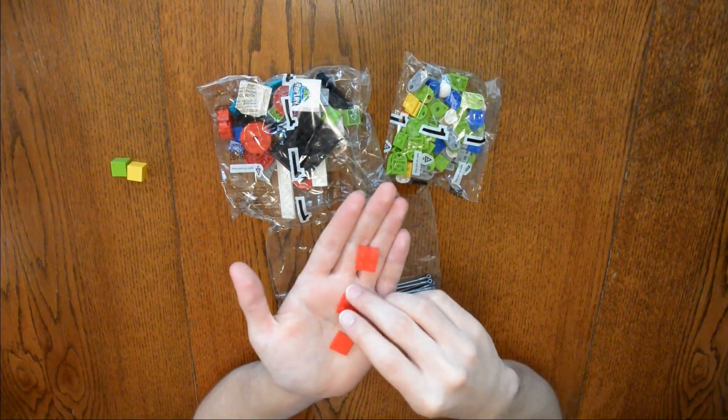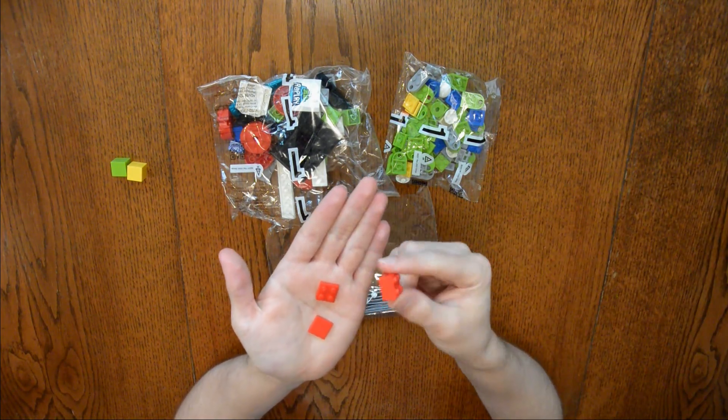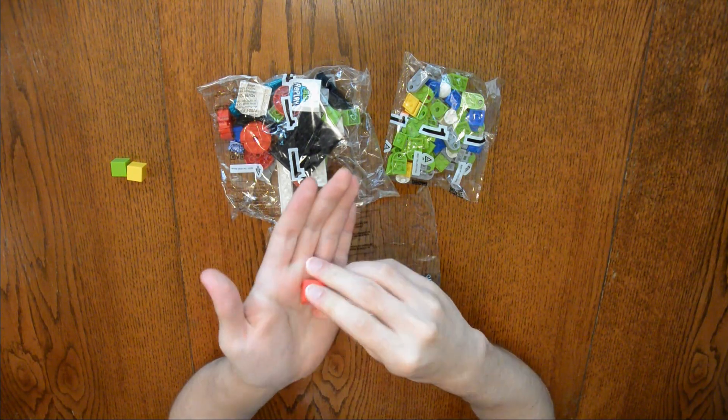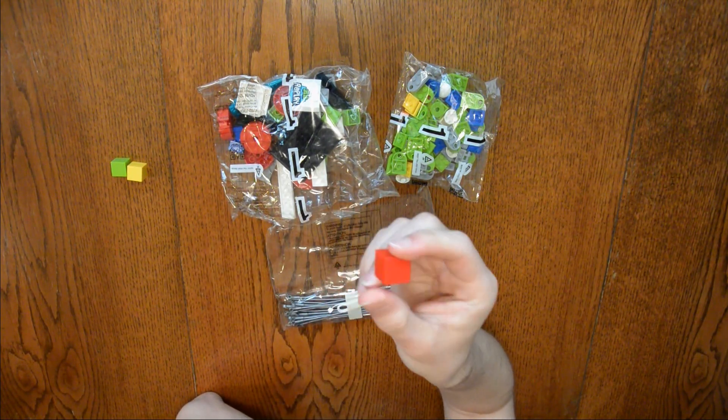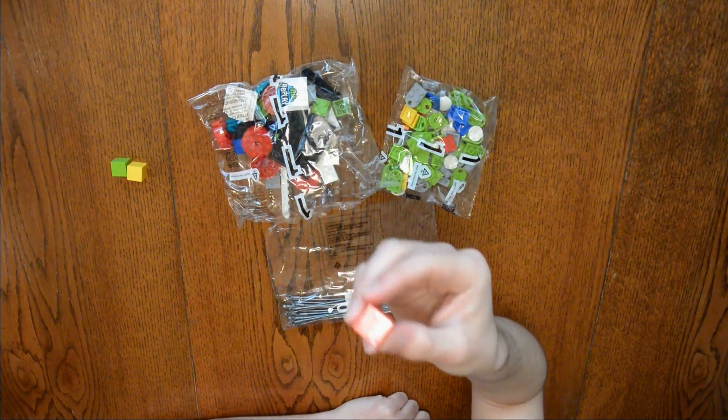Next up, we have the red GameCubes — same thing as the yellow and green GameCubes. You will take the thicker 2x2, stick it on top of the thinner 2x2, and cap it with the smooth 2x2. It will look exactly like the green and yellow ones, but this one is red. For the red GameCubes, you will need to build three of these.